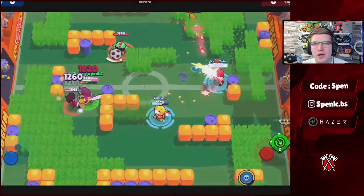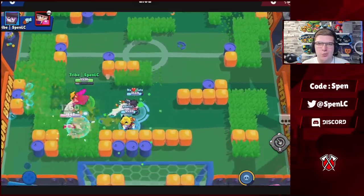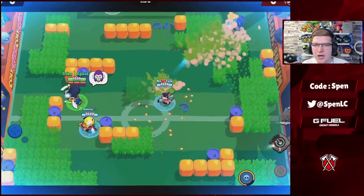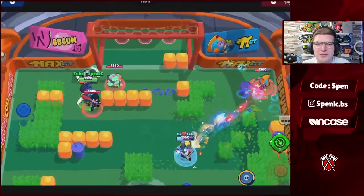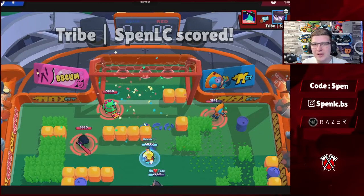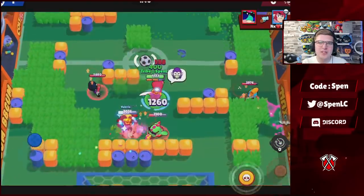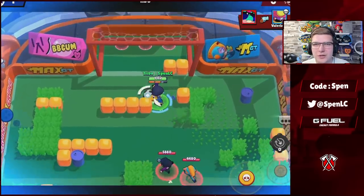Moving on to Mortis — Coiled Snake is by far the better star power, as you probably know by now. For gadgets, it depends on personal play style. I use Survival Shovel — I'm just used to it; those extra dashes help build your super up a little better. But Combo Spinners is definitely used by a lot of other pro Mortis players — it lets you confirm a kill a lot easier with the instant 1,300 damage. It can be really good in those clutch situations. Star power is definitely Coiled Snake.